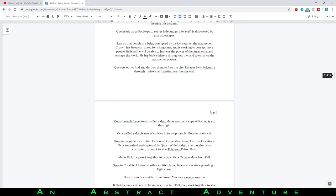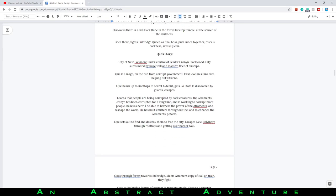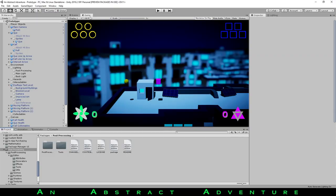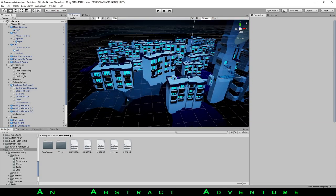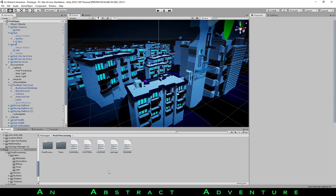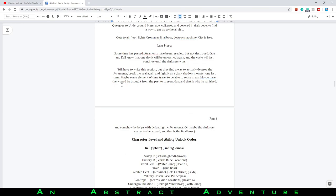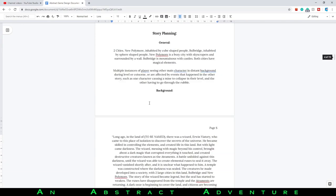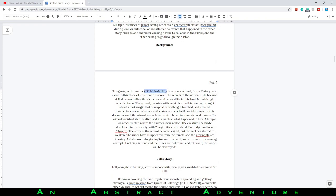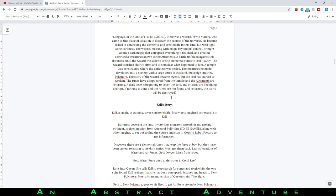Both characters have their own individual stuff going on: Cal being a knight, and Q being in this dystopian city and escaping from it. This is all very much subject to change and in early stages. I'm also really bad at coming up with names — I still don't have an actual name for the land, and some characters still need names, but that'll happen later.